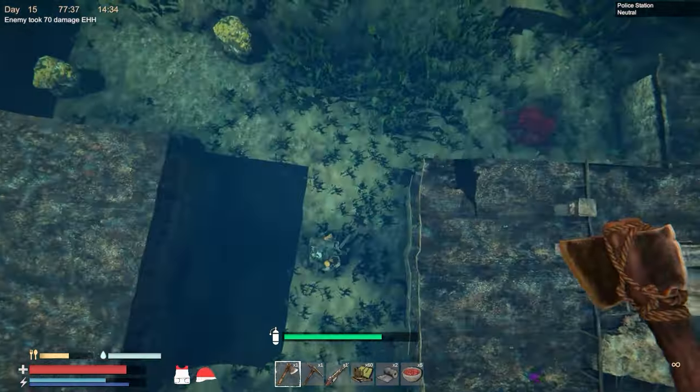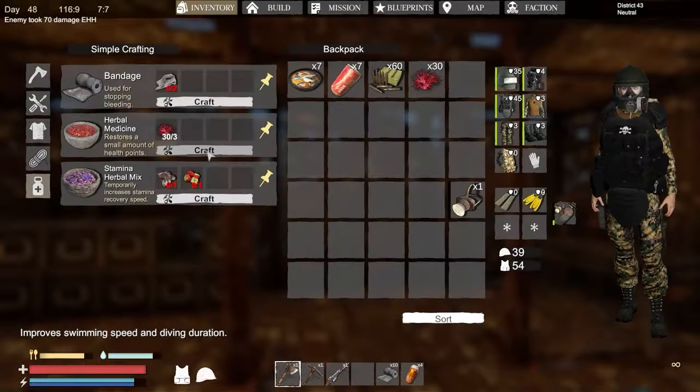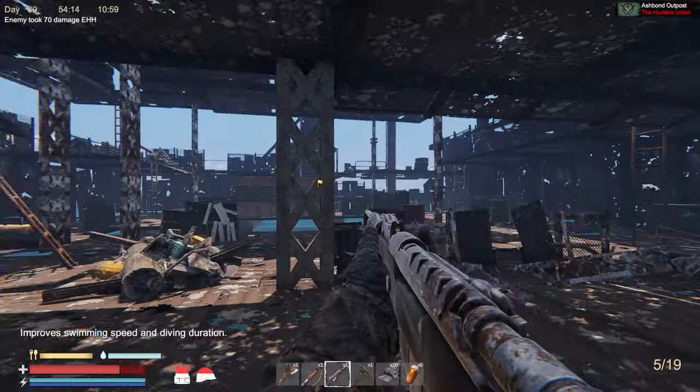Tip number fourteen: red algae is your friend. These little underwater plants can be a lifesaver when you're exploring — three of them make a medical brew that heals you for a certain amount over time.